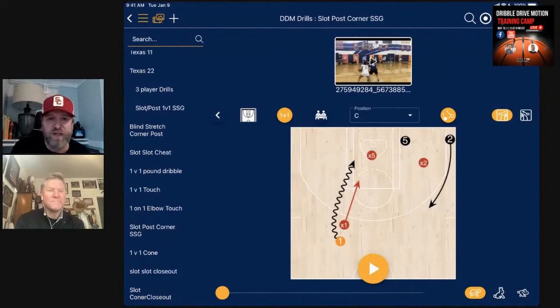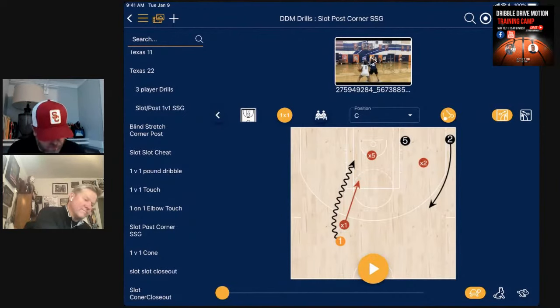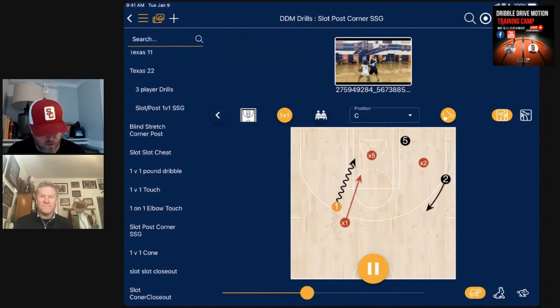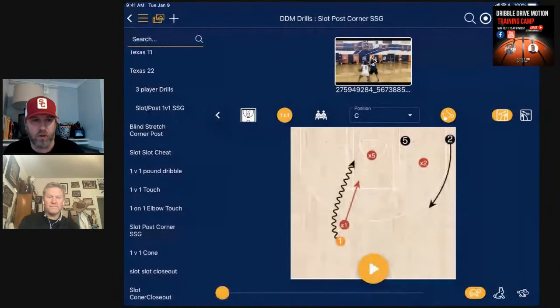Same thing — I just moved it to different spots. We struggle going left so I like to do slots going left a lot to get that drive going left. Ball is on the player's back, we have a slot, a corner, and a post. I like to do these with three-player actions and get the post involved. We rotate typically slot, post, corner so all players are moving to all spots and get used to playing everywhere within these small-sided games.